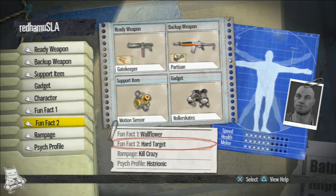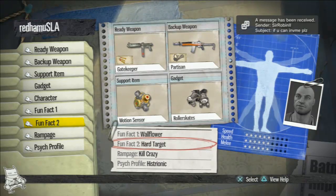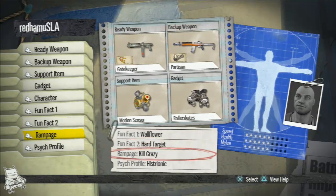The second fun fact I like here is Hard Target. He does not take any extra damage from headshots. What's cool about this is the tough body type — it's kind of an unusual build. He's a fairly mediocre size all the way around, which lends itself to making easy headshots. So the character's animations and things like that make his head an easy target. Hard Target actually eliminates that extra damage that someone would get.